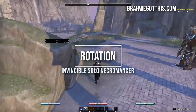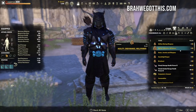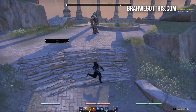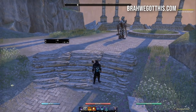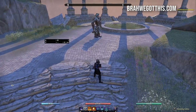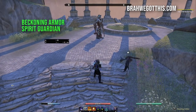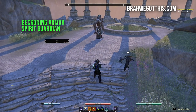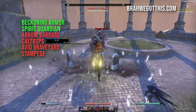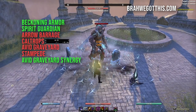Now for the rotation — this is where the Necromancer can be tough because people struggle with it. I've tried to simplify it as much as possible. Start on your back bar and get your pre-buffs going first: use Beckoning Armor and Spirit Guardian. These are the pre-buffs you want before engaging a fight.